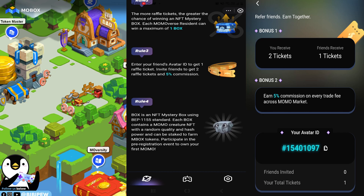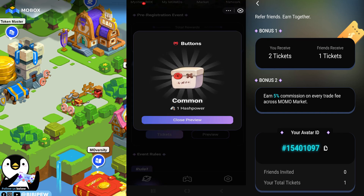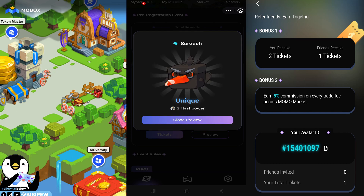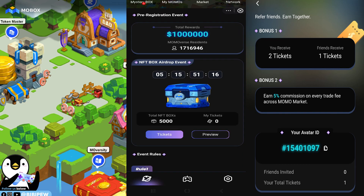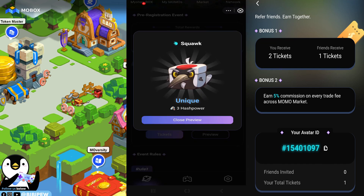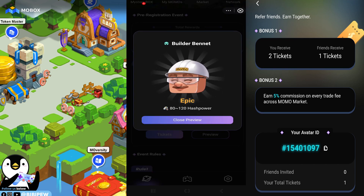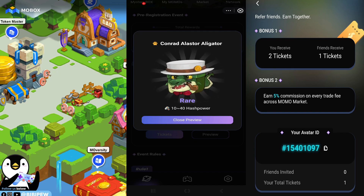Each box contains a Momo creature NFT with a random quality and hash power that can be staked to farm Mobox tokens. You can see the different NFT tiers available — some are rare, some are common, some are unique. For example: rare with 40 hash power, common, unique with only three or one hash power, and epic.